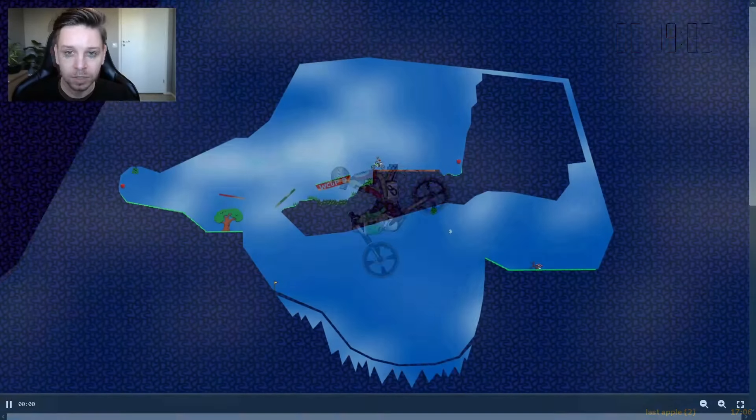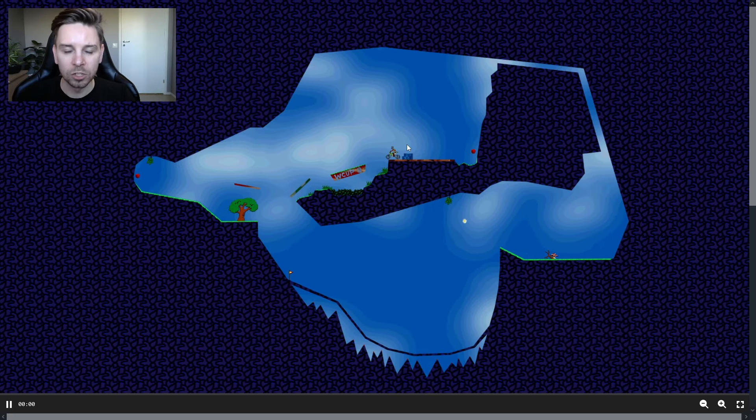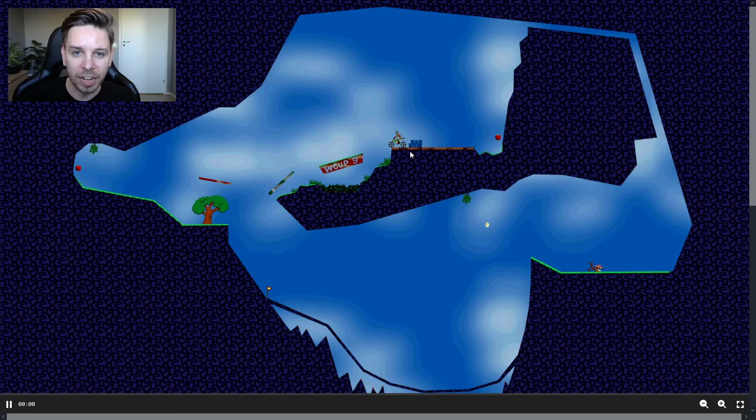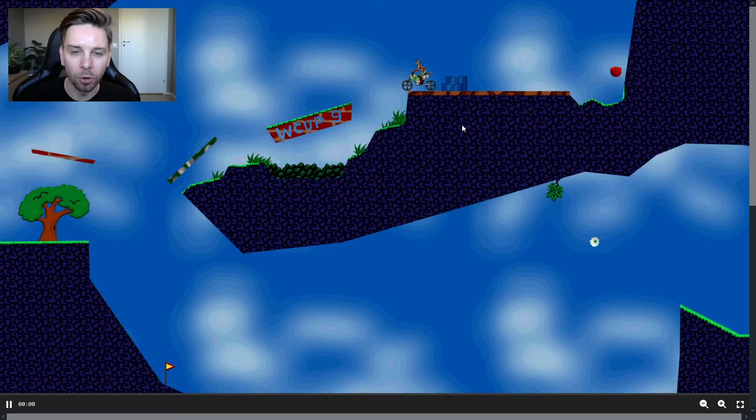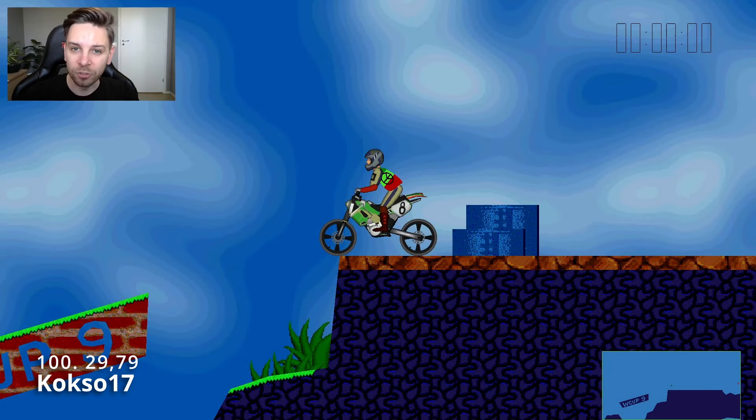In Elastomania, we always try to push the limit, but what happens when you break it? This week's event of the World Cup was a great level by Haraldinho, but it wasn't without its controversy. So follow along as we watch faster and faster replays and see how the pros can bend the physics to their will.